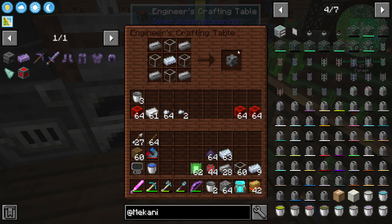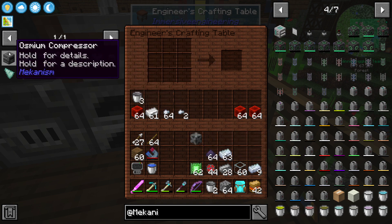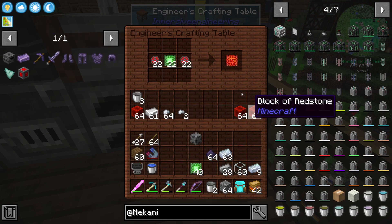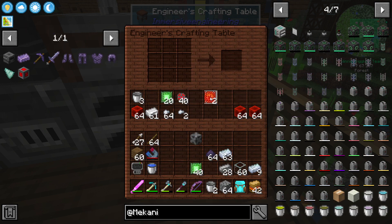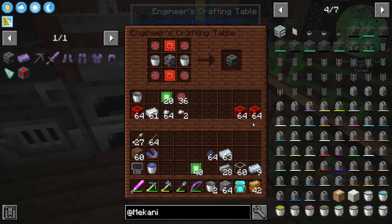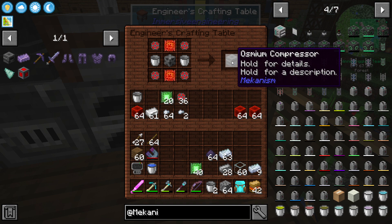First, we need to make our osmium compressor, and that is fairly straightforward. It's a steel casing, a couple of buckets, two advanced control circuits. And there is our osmium compressor.